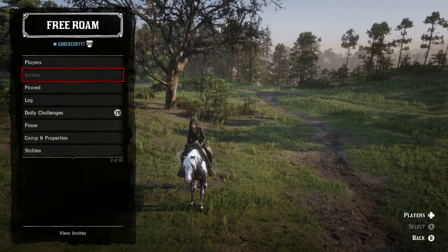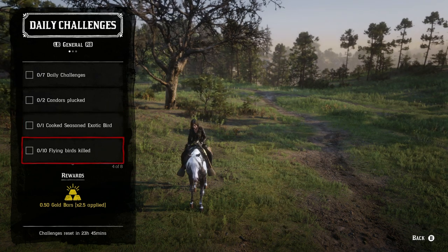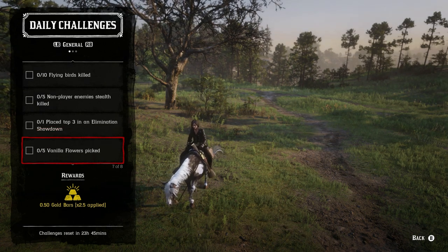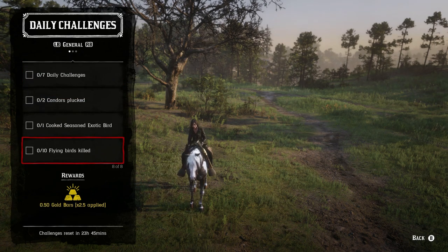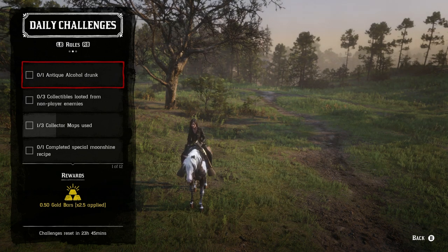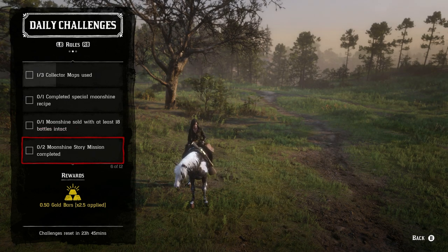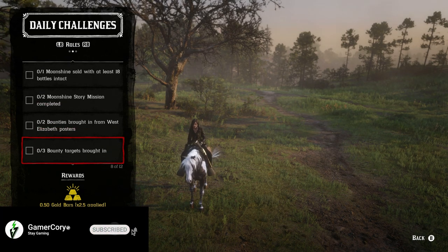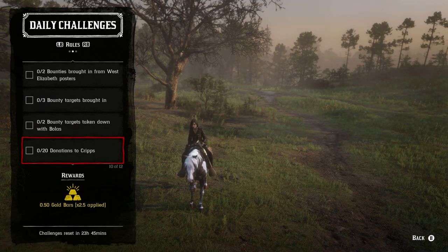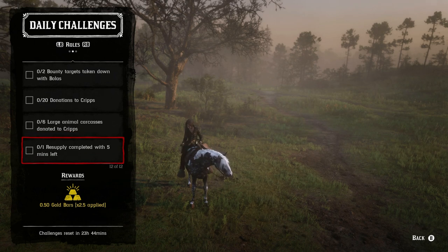Let's go over the daily challenges list. We have: two Condors Plucked, one Cook Seasoned Exotic Bird, ten Flying Birds killed, five Non-Player Enemies stealth killed, one placed top three in an Elimination Showdown, five Vanilla Flowers picked, visited Cotorra Springs, one Antique Alcohol drunk, three Collectibles looted from Non-Player Enemies, one Collector Map used, one completed special Moonshine recipe, one Moonshine sold with at least 18 bottles intact, two Moonshine story missions completed, two Bounties brought in from West Elizabeth, three Bounties brought in, two Bounties taken down with Bolas, 20 donations to Cripps, six large animal carcasses to Cripps, and one Resupply Mission completed with five minutes remaining.